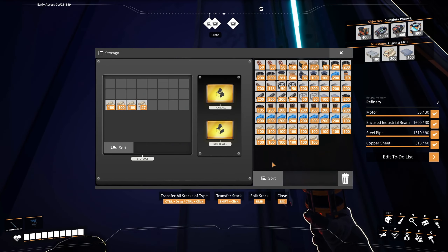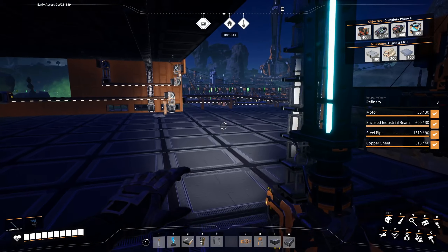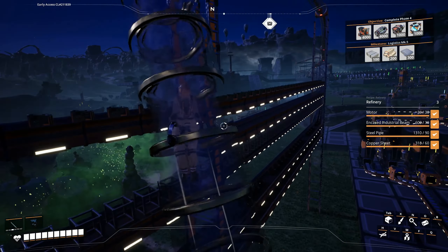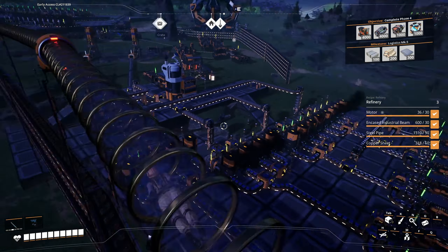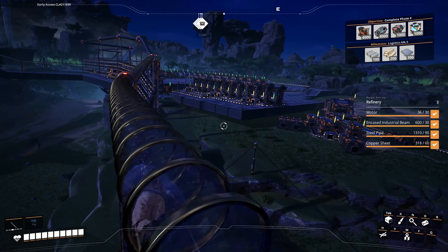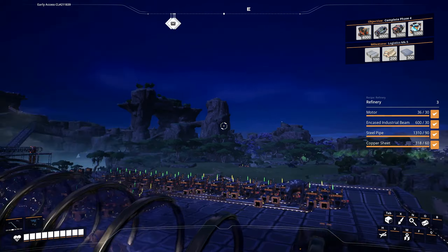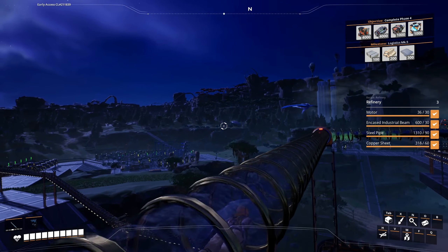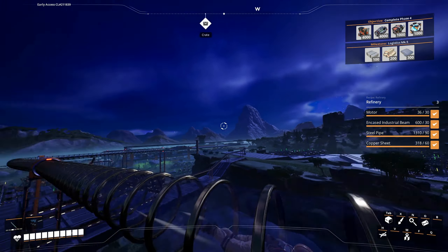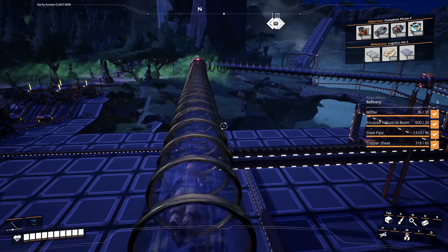So we'll just do that, and then we'll get our copper sheets. There's a slug right there I never got. Once we get the hover pack, like all these slugs I'm seeing — there's a purple one up there, there's a blue one — we're gonna go get them. As soon as I get the aluminum sheets and aluminum casings going, I'm just gonna go slug and hard drive hunting because we need to build up a stockpile of that, and that takes time.